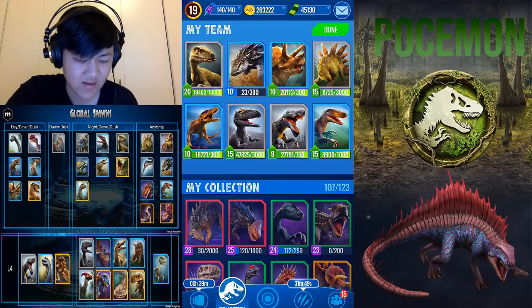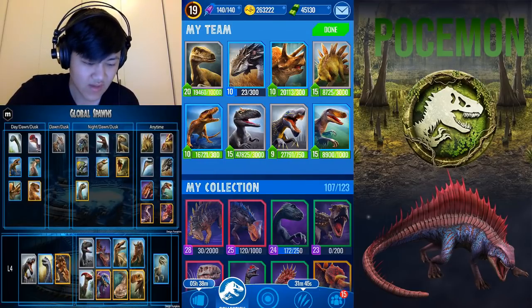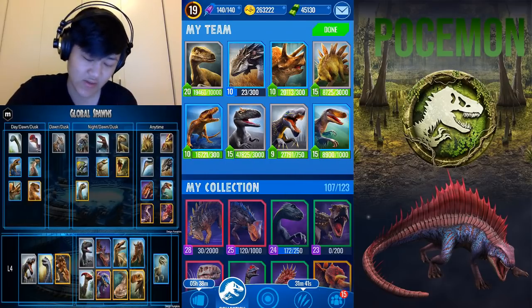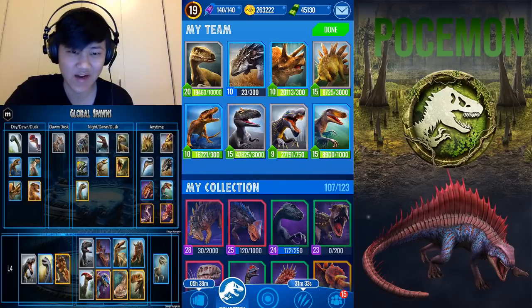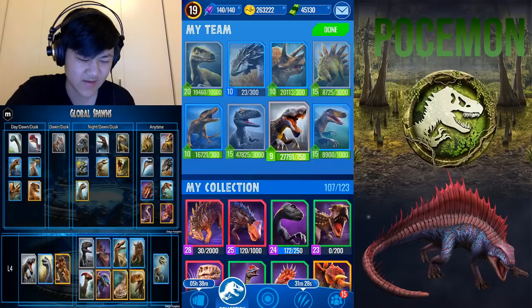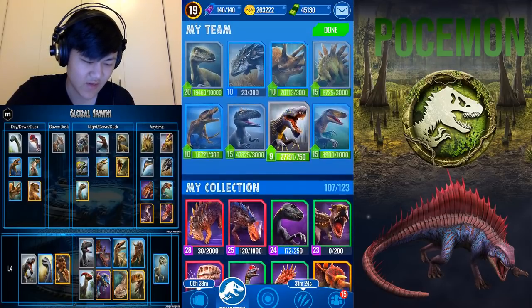Moving on, Caprasuchus is the next one you want to get — that's a nighttime rare, so you'll only see it outside at night and rarely at dawn or dusk. Caprasuchus is kind of the same deal as Postosuchus, except it doesn't do as much turn-one damage as it does turn-two damage. It's one of those weird dinos. You could take Suchomimus or Allosaurus out for it — I personally prefer keeping Suchomimus, so let's take out Allosaurus.